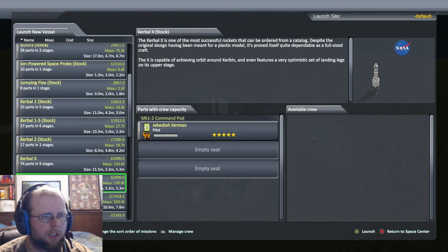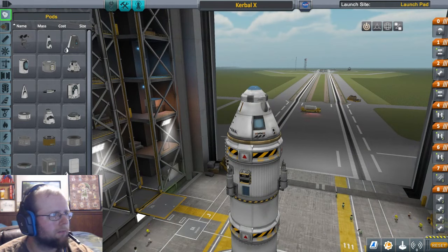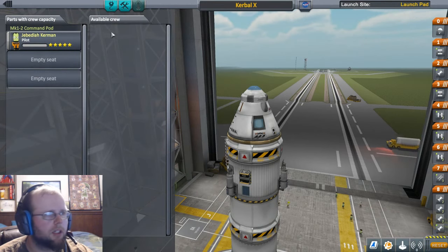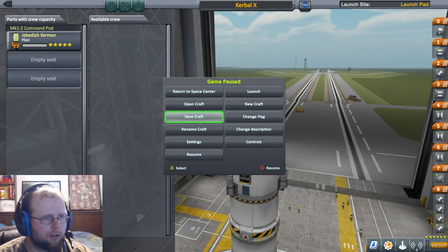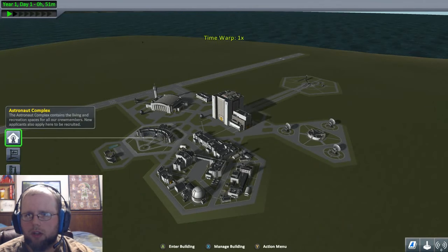I don't really know what the difference is between these, but let's edit this vessel real quick. I think we want to get more people in it. We're going to be going to the moon, so I need to get our crew ready. We need people to put in it. Let's go back to the Space Center - we need some Kerbals to put in this thing. This is the Sandbox mode, so we should be doing things a lot better here.